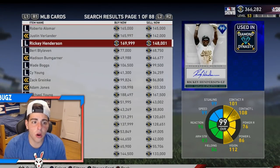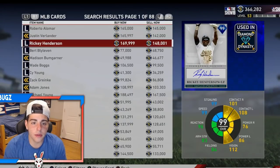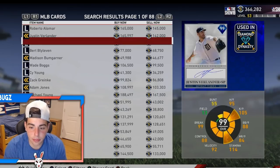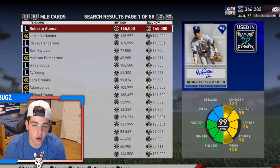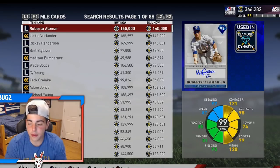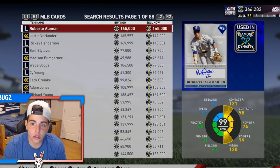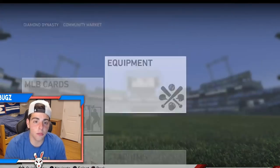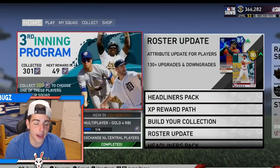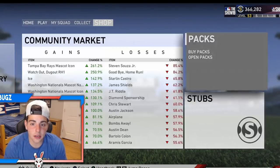We got Roberto Alomar, Rickey Henderson, and all these players at 165. I will probably be taking Alomar just because I played a game with him and he's been absolutely absurd. I'm going to make with the Reggie Jackson and everything about 60 to 80k stubs just off doing the third collection. With all the moments and stuff, you can make like 80 to 100k at this stage. Let's get into the pack.